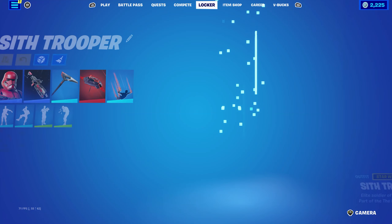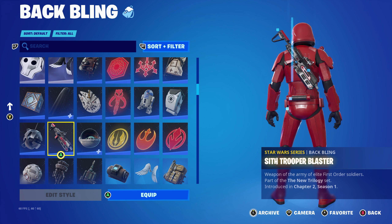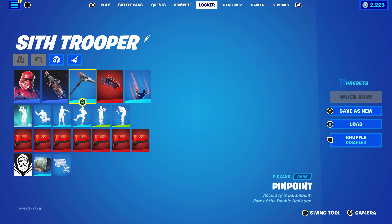The wrap is the World Dominator, part of the First Shadow set, introduced in Chapter 2, Season 8. This is a crew pack weapon wrap and works very nicely with the skin's colour scheme of red and black.